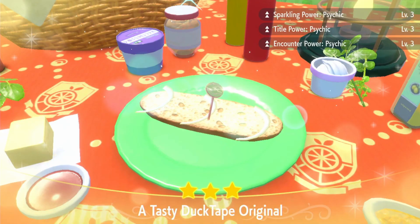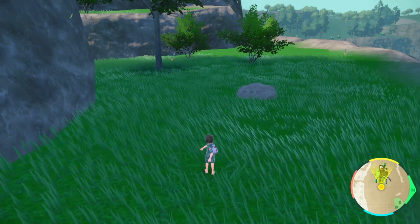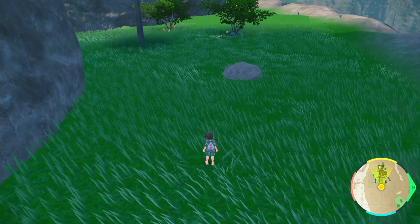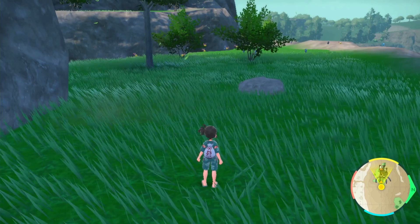Let's get sandwich making. There we have it: Sparkling Power Psychic level three and Encounter Power Psychic level three. Now we're going to be picnic resetting. Come out of your picnic and as you can see, Bronzong and Chingling will start to spawn. Unfortunately there's nothing we can do about the Bronzer, but there's still a decent amount of Chingling.